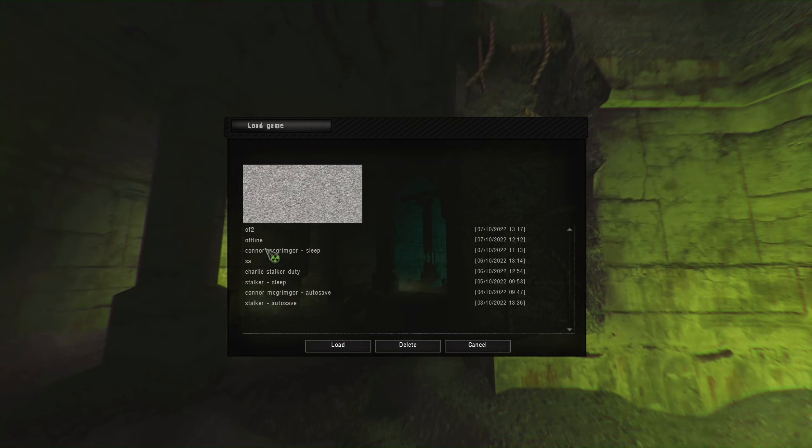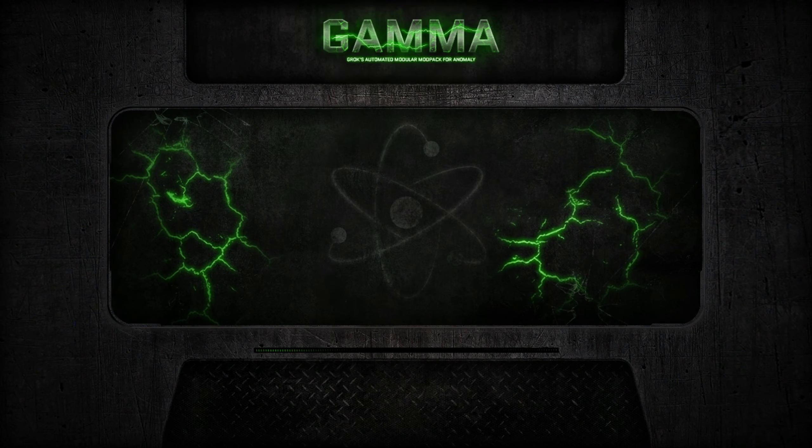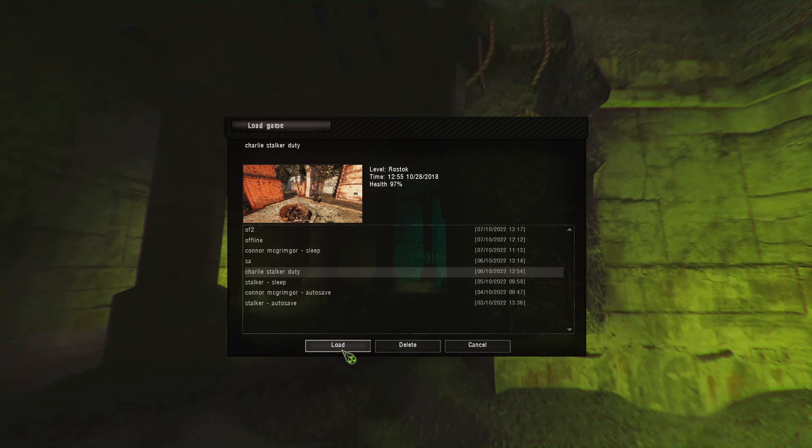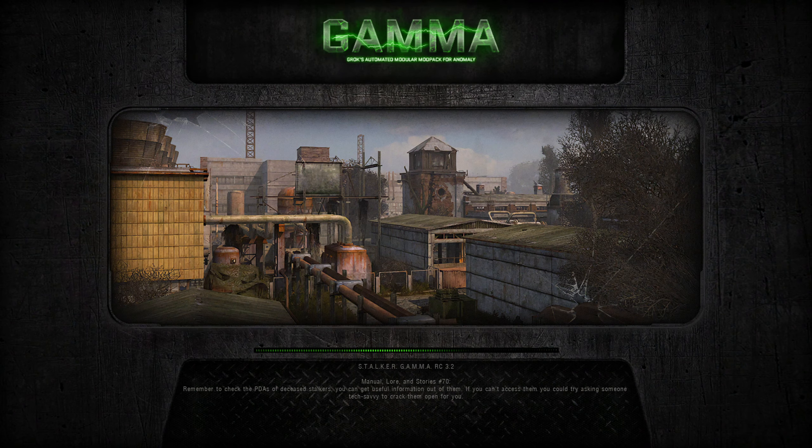Welcome to another Stalker Anomaly Gamma mod pack playthrough. We're doing our duty playthrough, continuing right where we left off. We'll keep upgrading our character — we need our own tool set so we got to keep looting stashes and we'll find it eventually. We gave our tool set kind of by accident to the guy here at Rostock, but if we give him 20 Vakas he'll give us a tool set back.